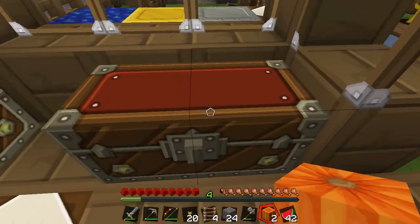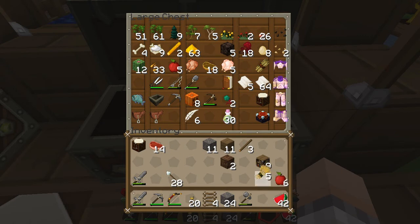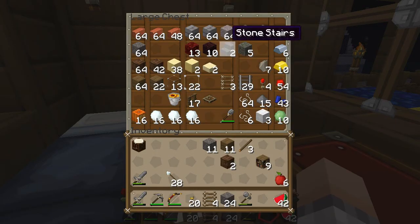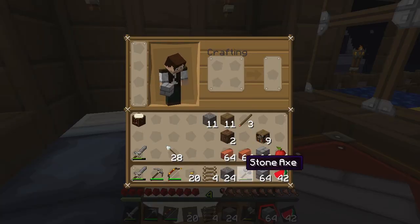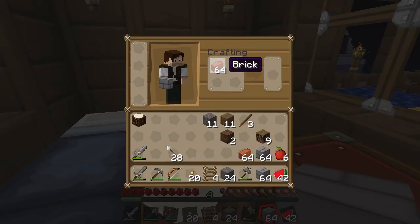We'll keep farming this. Make some jack-o-lanterns, why not. Put this stuff away. So when we do the enchanting thing we'll have 30 bottles of enchanting to get the levels up at a later stage, which is good. Put the steak away — I don't really need it but heaps of food. Nine bookshelves.